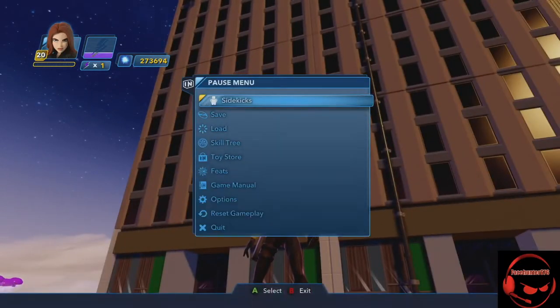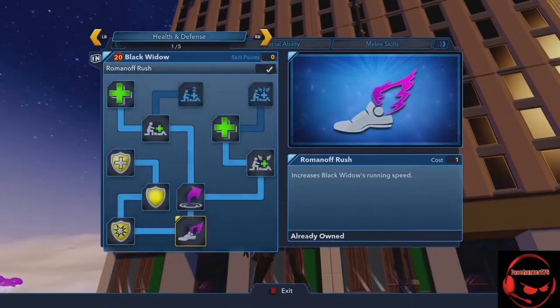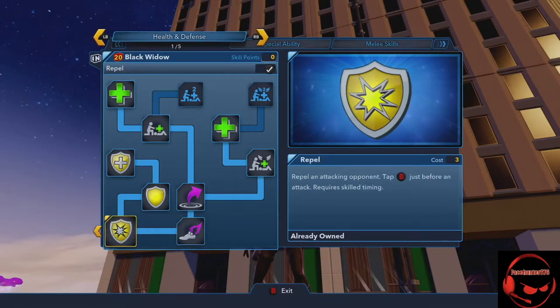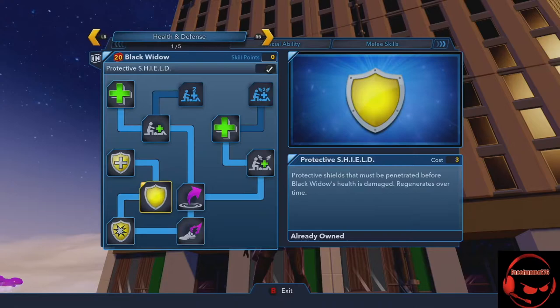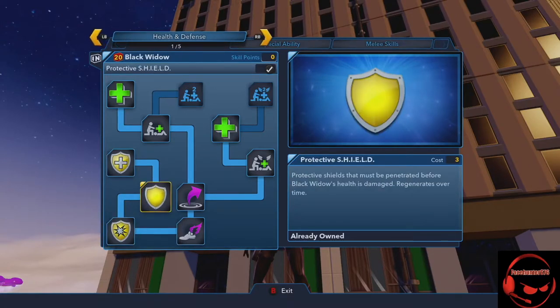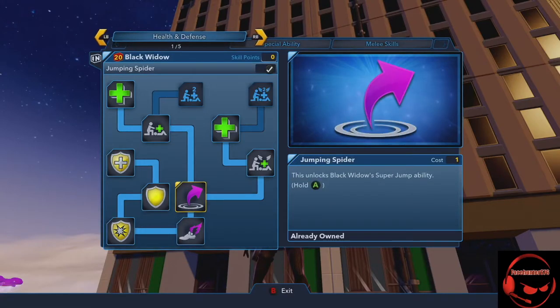Let's dive into her skill tree. This is my version of how I like to build characters. For health and defense: Roaming Rush increases her running speed — she's a little slow but this helps. Repel is the protective shield every character has, like Iron Man's shield above them. Shield Strength increases the recharge rate, not as much as Hulkbuster or Iron Man, but she has something. She also has a super jump, which I like.